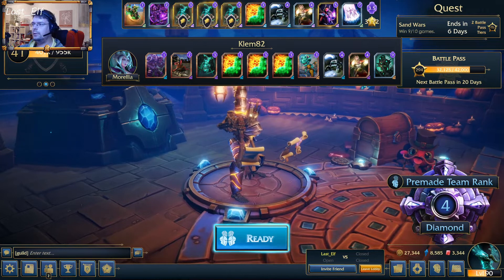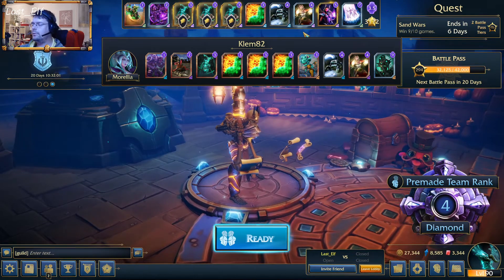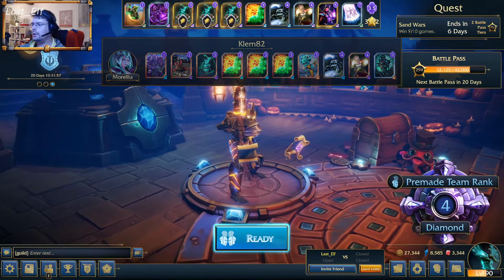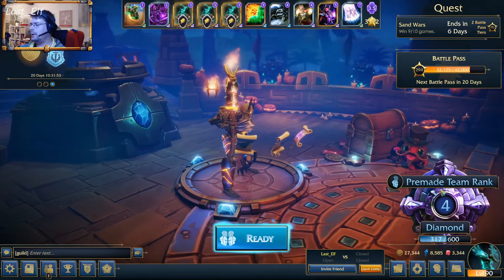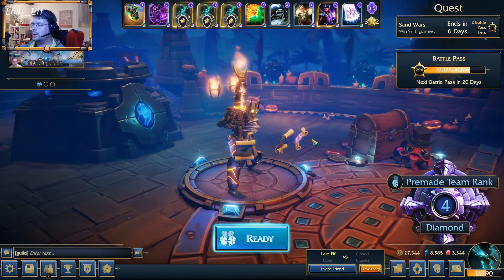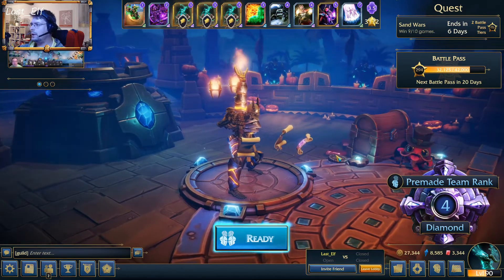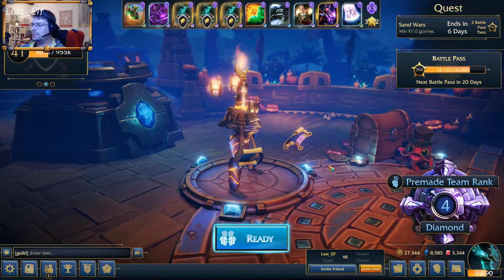Clem was playing Morelia to put some spirits on Priestess, hopefully. Or we can have some heal, skeletons - pretty good tools. We were playing it on Diamond, which is not so high rank now, probably. And we won 9 games out of 10. So it was pretty good.